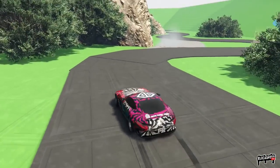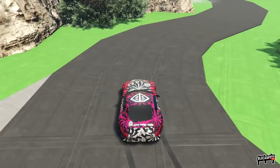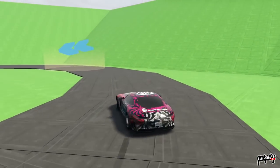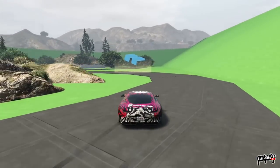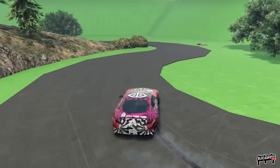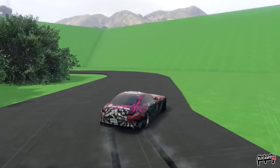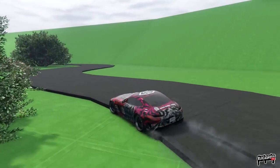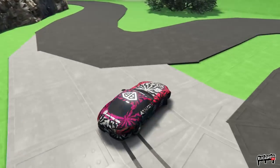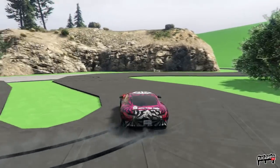In the Does It Drift series we judge vehicles on three separate aspects. First is driftability. Next is efficiency - how efficient is it as a drift car in the game? Third and final is cost. Cost is a big thing in GTA 5 Online and it needs to be considered, especially when people are coming into the game with little money. This whole video series is about letting people know what drifts, how it drifts, and whether it's something they'd be interested in buying. These grades are my opinion and don't have to match yours - that's plain and simple.